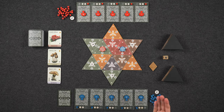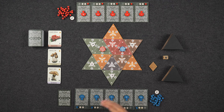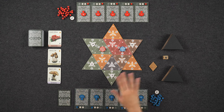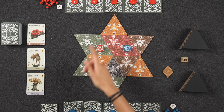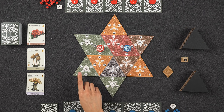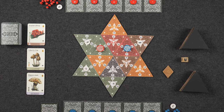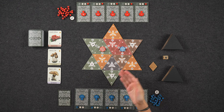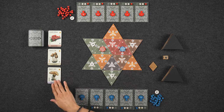If you'd please direct your attention to the center of the table, we are all set up here for a two-player game of Mycelia. Welcome to the world of fungus and mushrooms. In the middle here we have the starting star-shaped board that is comprised of several triangles in one of five colors. The different colors represent different environments and nutrients that'll be needed in order to grow these mushrooms.